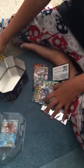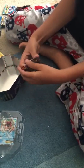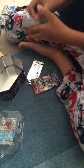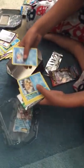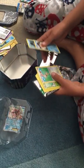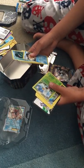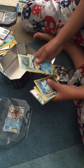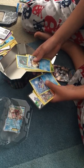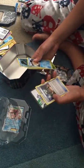Moving on to our final pack — Primal Clash. Our first card will be a Carvanha, a Staryu, a Clampearl. Wow, we're getting a lot of water types. And now we get a Bunnelby with me, and we got a Beedrill, a Kingdra, a second Whiscash, a Rhydon, and an XP Share.